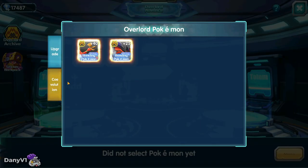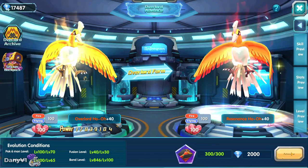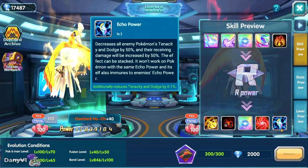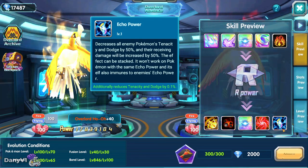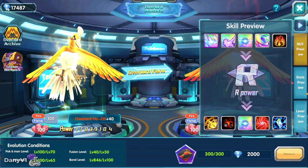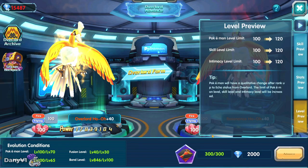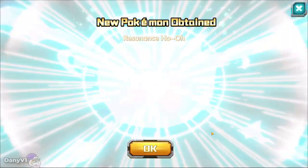We have 300 resonance crystals. We select our Overlord Ho-Oh and transform this big boy into a resonance. When we get into resonance, we get new skills and new stuff. The most important thing is of course the echo power, because the enemy will take 50% extra damage if they are not a resonance themselves or don't have echo power. For echo power we need level 110 intimacy, and we need to check if ghost has enough to reach level 120.